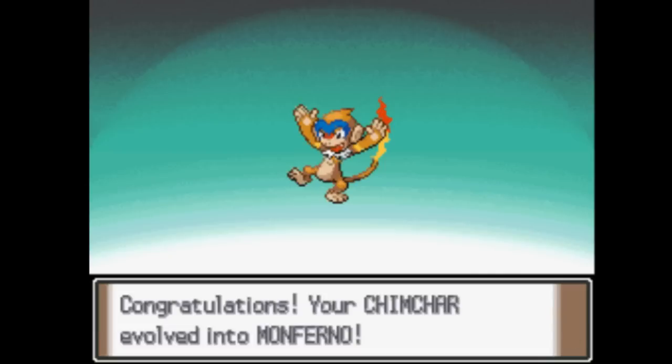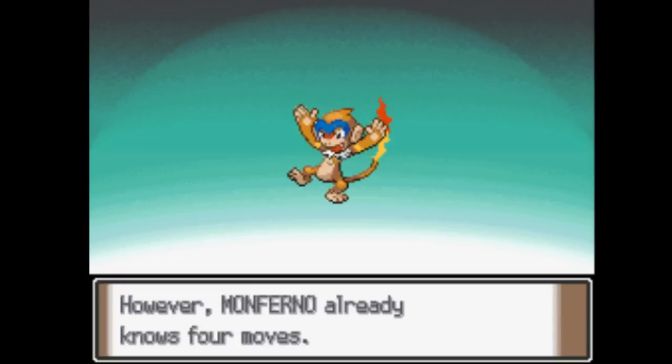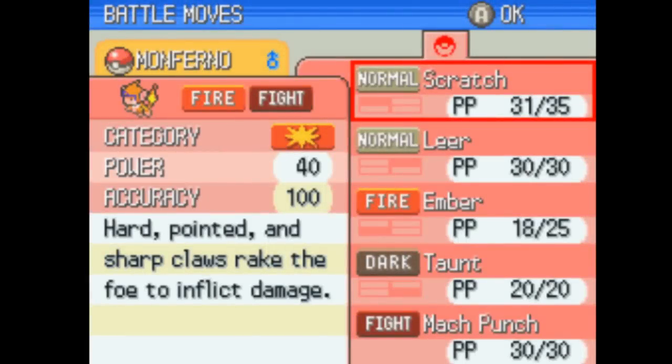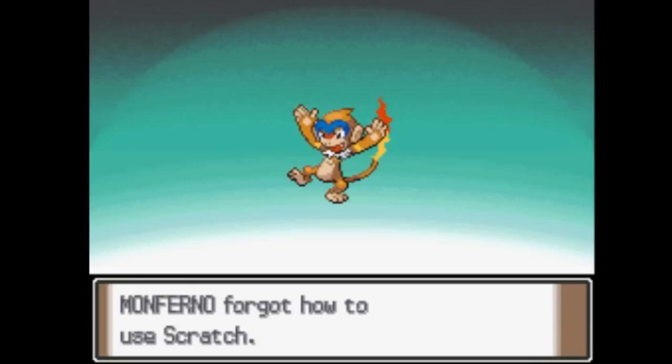We already knew that though. Once it evolves on number 14, it'll try and learn Mach Punch, which is a really cool Fighting-type move — it'll always go first. We're definitely going to need it for the next gym too. So we'll get rid of Scratch for that, because Scratch is going to be utterly useless for us in the future.